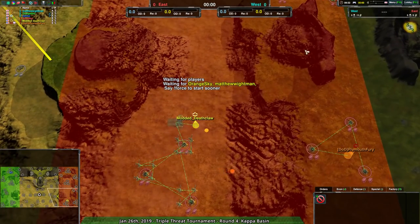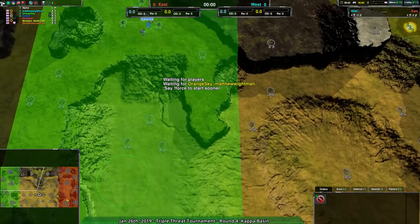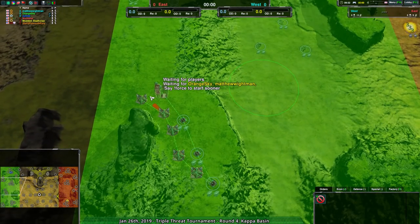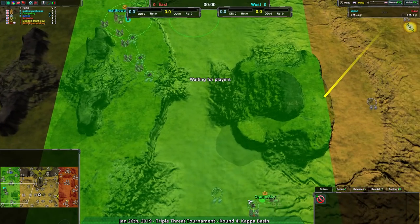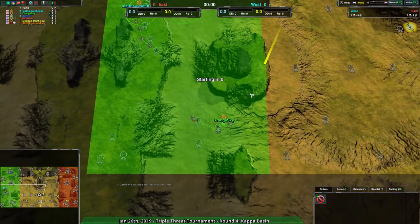We have DoD again — Mod of Deathclaw, Plymouth Fury, and Wookalar — against Team Dythe Made Us Do This, a team we have not yet seen before: Dythe68, Orange Sky, and Matthew White Man. Two of those players have not yet set up their commanders. White Man is going for the Air Factory, and Orange Sky going for the Shield Bot Factory, so it looks like things are getting going.